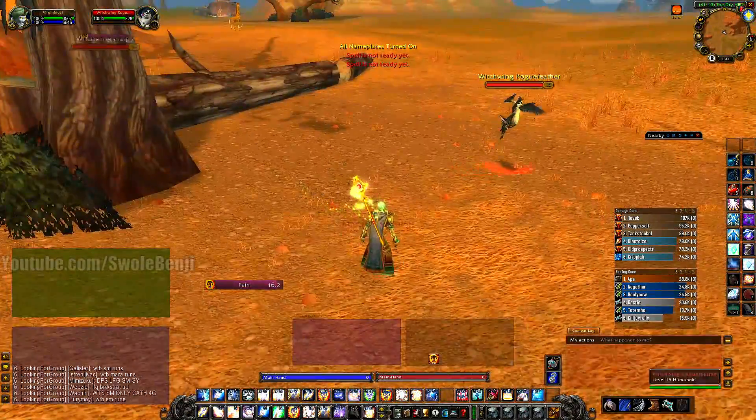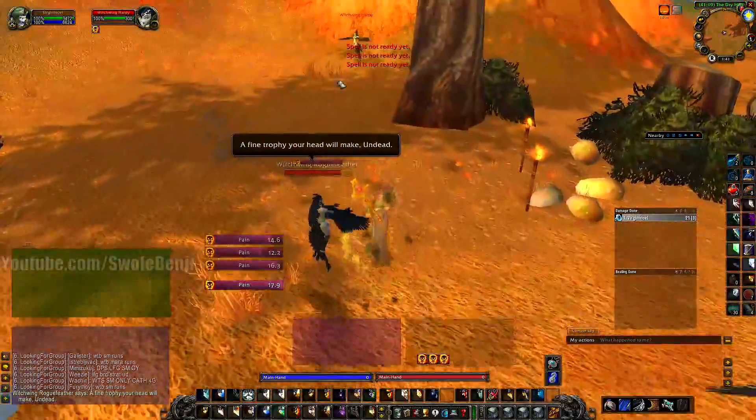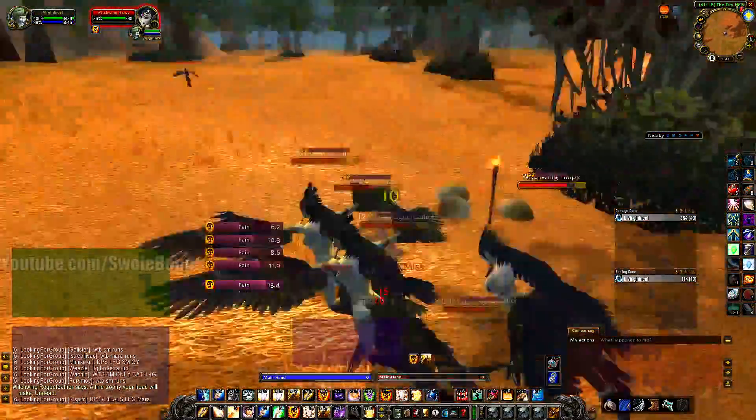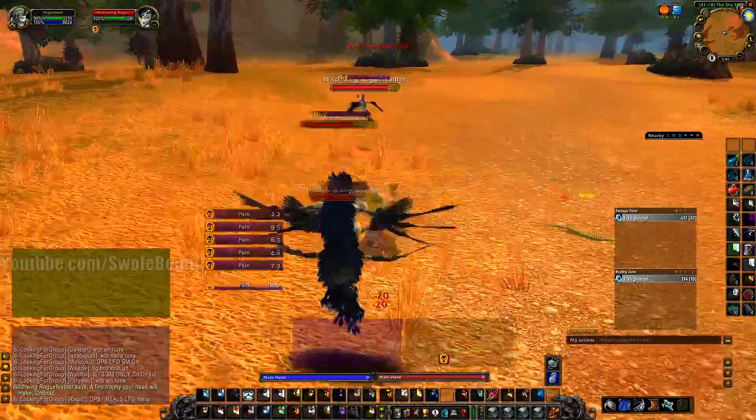What you're gonna do — I'm gonna turn on the life bars and just pull a whole bunch of them. I pull 5 of them, and then I apply a rank 1 Holy Nova to keep them aggro to me, and then I just run to the next pack. Count to 5 while I'm running, because you don't want them to de-aggro.